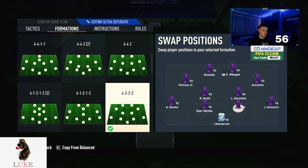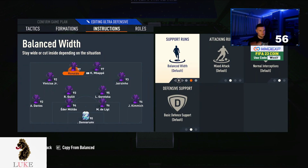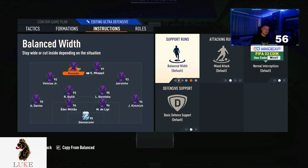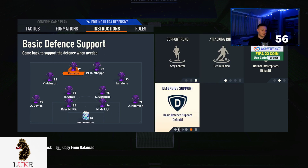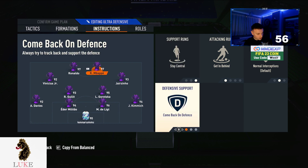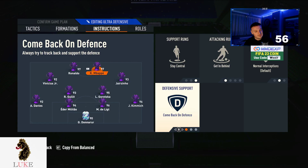Let's get into the playing instructions. These haven't changed too much from previous custom tactics on the 4222 because there isn't a lot you can really do with them. Stay central, get in behind, and come back on defence on both strikers. You may think comeback on defence is purely defensive, but it's actually an offensive move too — the striker comes back, closes the gap between striker and CDM, makes it easier to counter-attack and play the ball in the passing lanes. If you don't close that gap, sometimes it's just way too large.